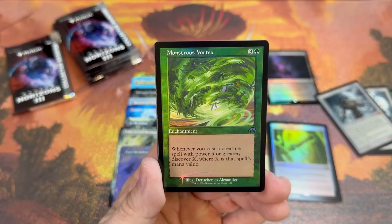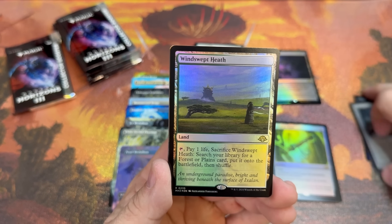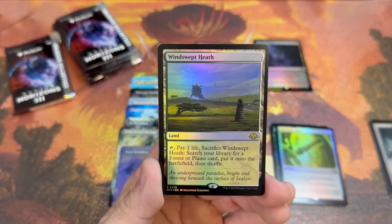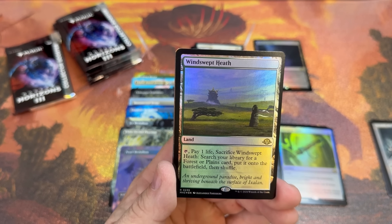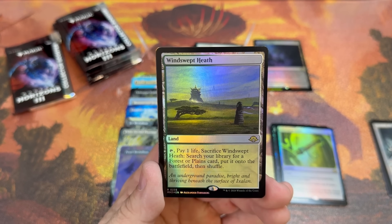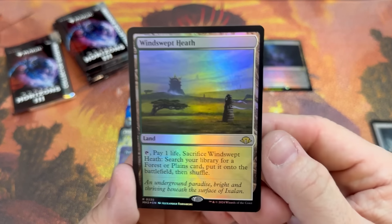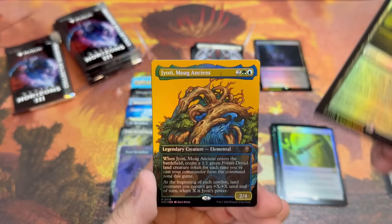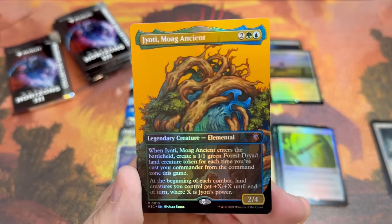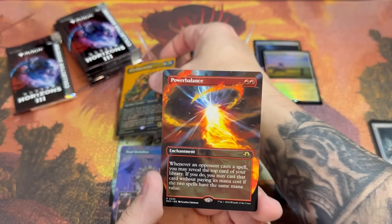Galvanic Discharge, Monstrous Vortex — what a cool looking card. Fetch number two! We've needed allied fetchies forever. The last time we had a full print of these was way back in Khans of Tarkir, which I think was 2009. We've had the Expeditions in BFC and Zendikar Rising, but this is the first time in a regular booster pack. We've had a full print run. Moag Ancient — what a cool looking card. Power Balance.